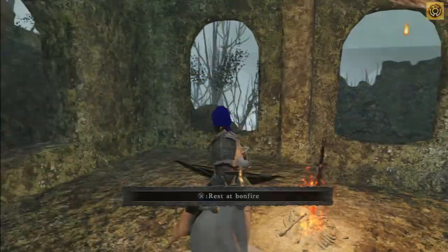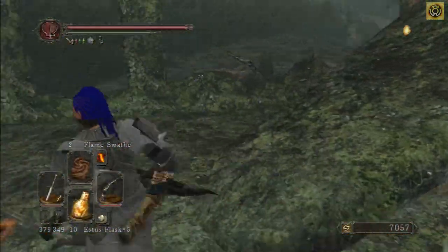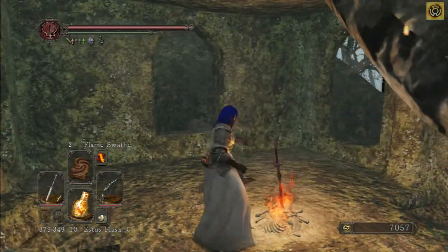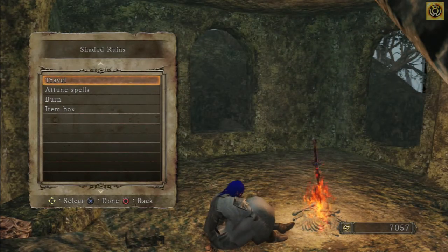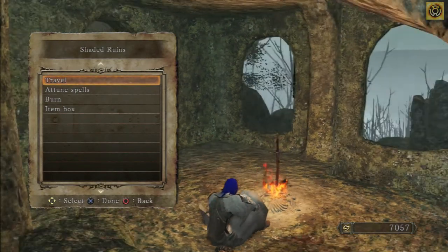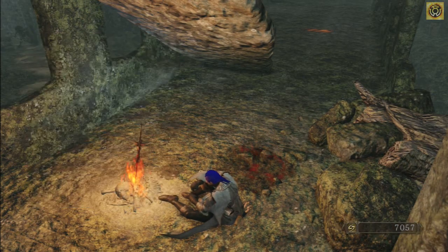It's called the second dragon ring. You need to have at least one or two fragrant branches of yore — I can't really remember off the top of my head how many you actually need. But it's the item you use to un-petrify things. So we're going to start at the Shaded Ruins bonfire in the Shaded Woods.